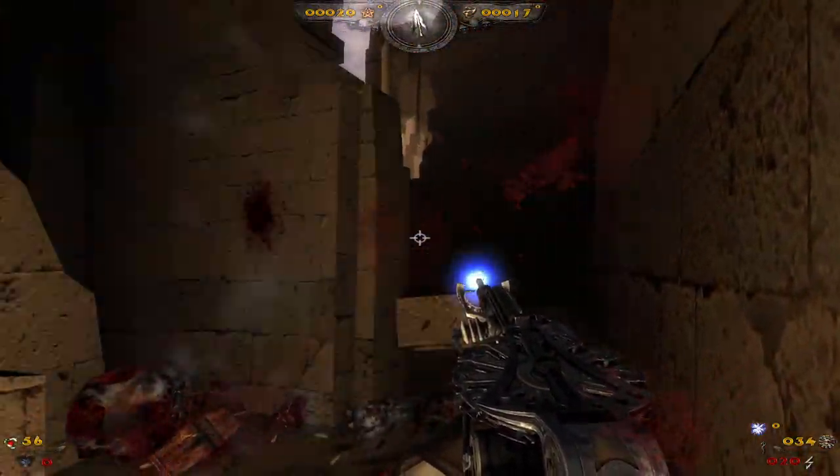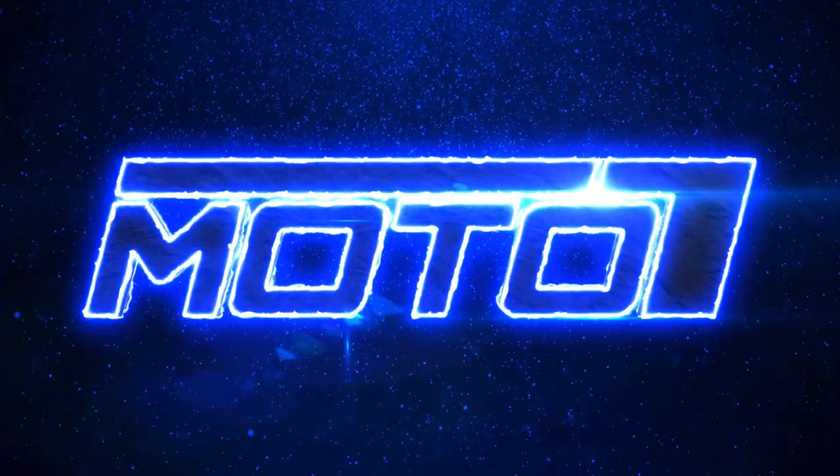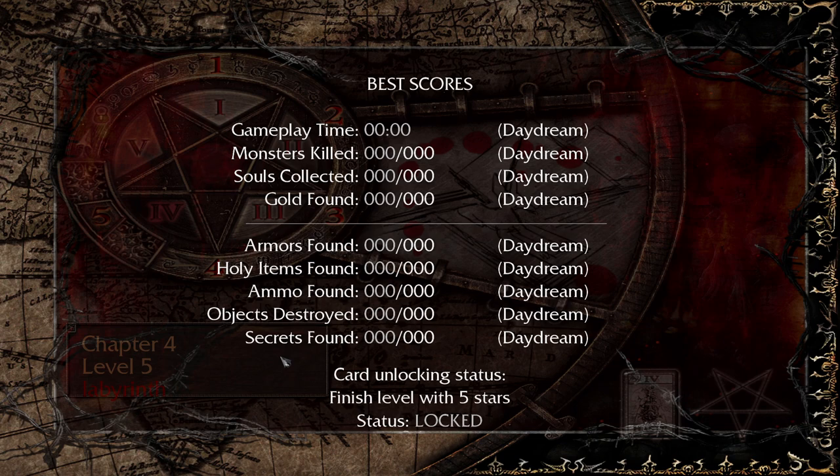Oh my god, no, these guys are back! Hey everyone, welcome back to more Painkiller Reload. We are on level five, Labyrinth — this is another extra level. It's kind of like an Egyptian sort of location but still has that royal sort of feeling to it. Super nice, although the challenge for this one is a little more of a task — we have to finish the level with all five stars, meaning we've got to find all armor, all the secrets and holy items, all the ammo, and destroy every breakable object.